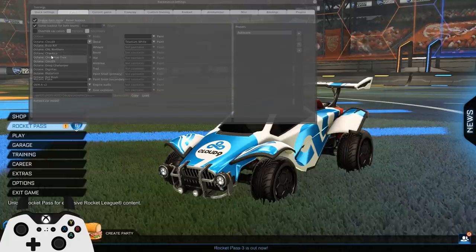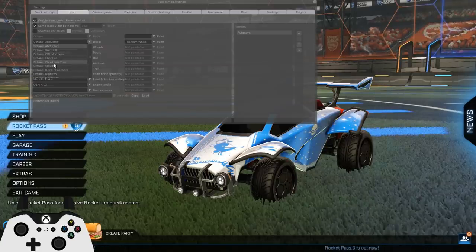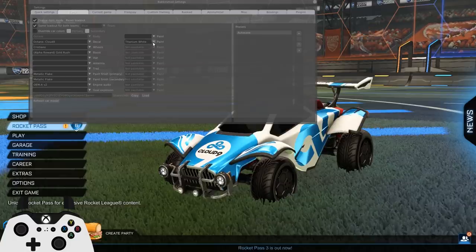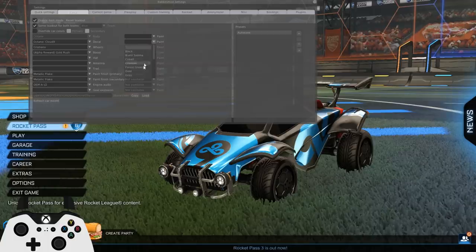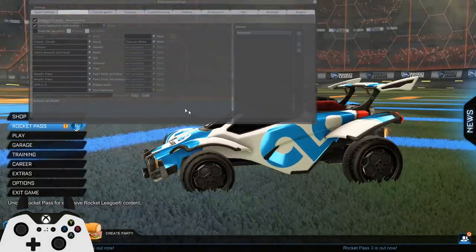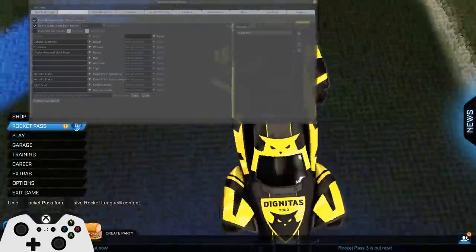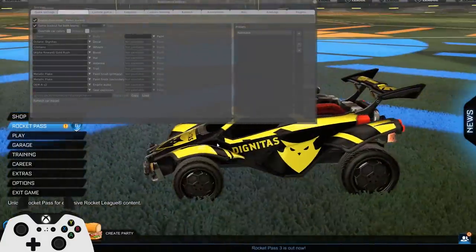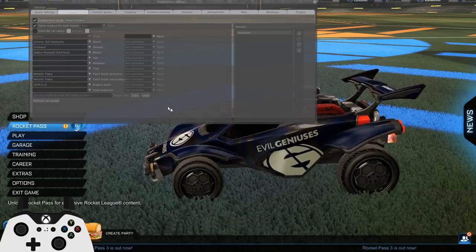So 'Abducted' is a normal decal. I believe it starts at Cloud9 — I painted it white because that's how they should have made it. White looks sick, like come on. Black does look decent, that's how it normally looks, but white — come on, that looks sick, that's how it should have been. The Dignitas one is kind of yellow — I thought it was going to be gold since that's more of their color, but it still looks quite nice.